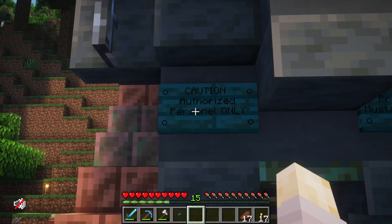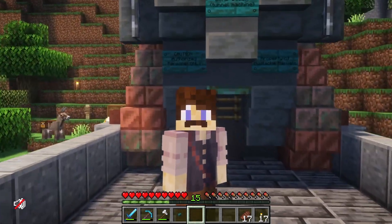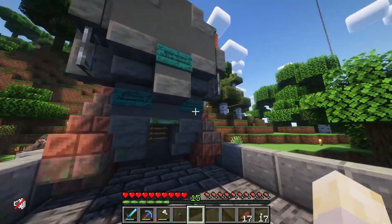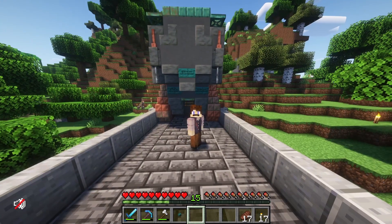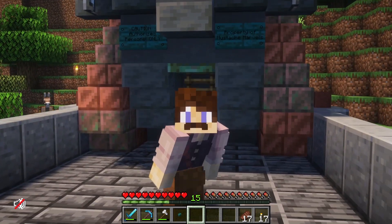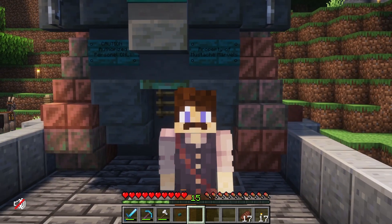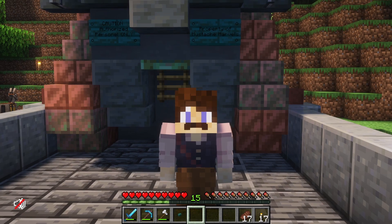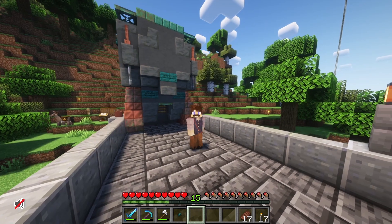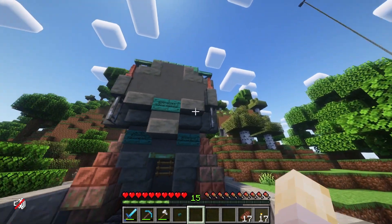Before we head in, we have a sign: 'Caution — authorized personnel only.' That is me; I'm authorized personnel. Property of Mustache Marvels. I had to come up with a quick name off the top of my head — the first thing that came to mind was Mustache Marvels. If you have any other name suggestions for our tinker shop, go ahead and leave that down in the comments below.